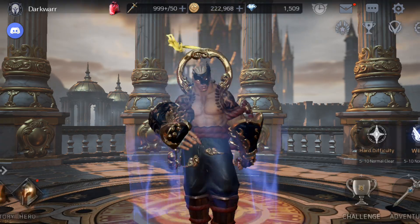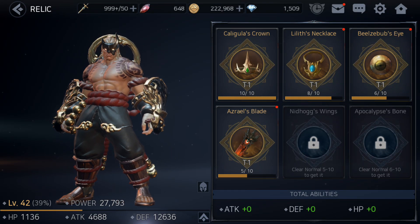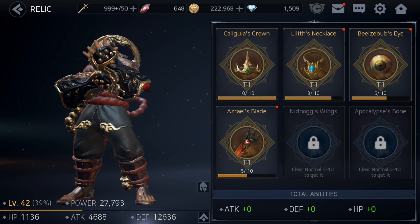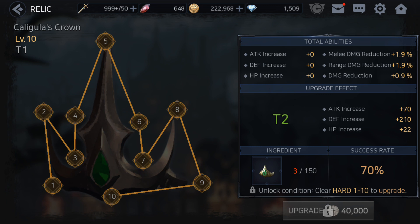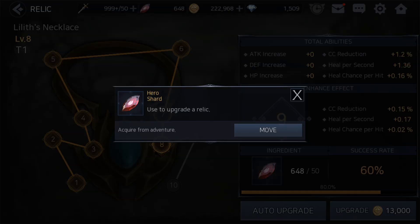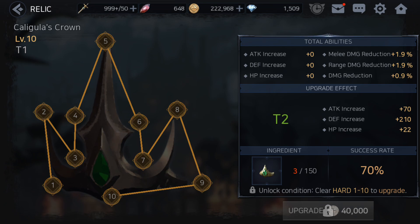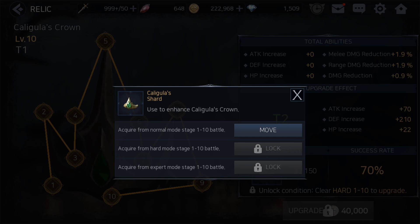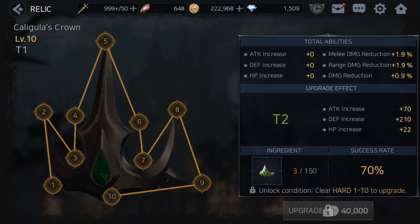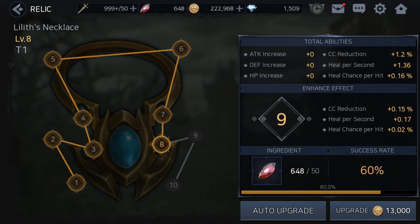Another way is the relic system. Each time you kill a boss you unlock a new relic. Here I have Caligula that I killed, so I got this one to level 10. To level up relics you need hero shards — use those to get them to level 10. Once at level 10, you need specific boss shards, like Caligula shards, which are different for each relic.